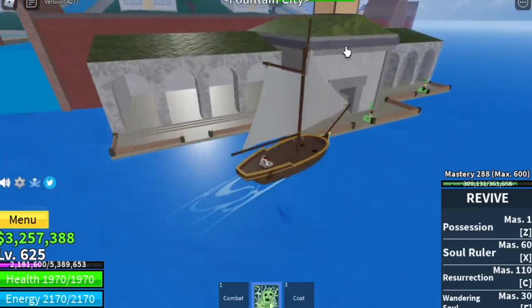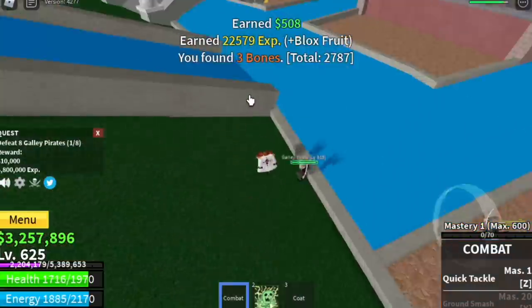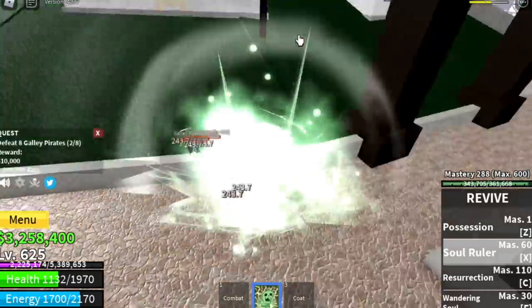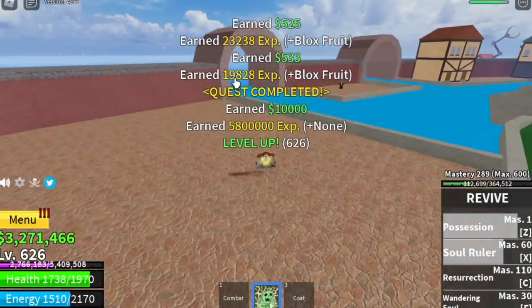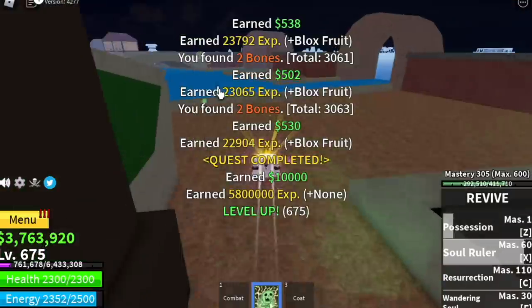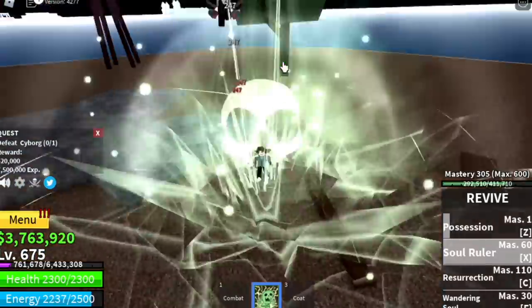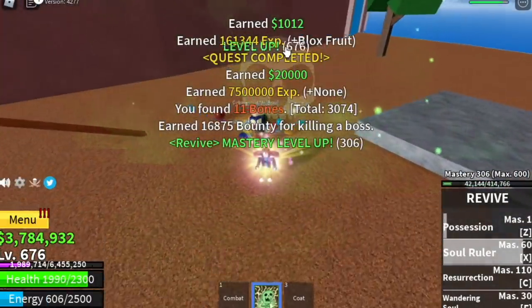At level 625, start grinding in the Fountain City. Focus on the Gally Pirates until you reach level 700 — lure four, defeat them, and do it twice to level up. When you reach level 675, you can start defeating Cyborg. He's easy to defeat, but check the cooldown of your skills and use them wisely.